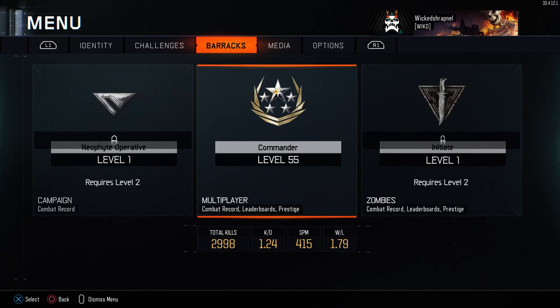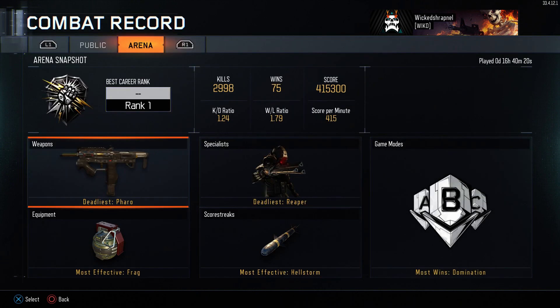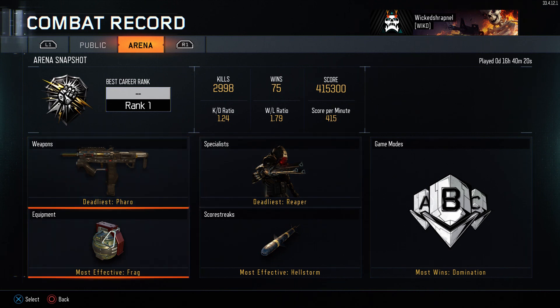Hello, this is Wicked Shrapnel and I just reached the max of level 55, ready to prestige for my first time. Let's see how long it took me — 16 hours, 40 minutes, and 20 seconds. I got a 1.24 K/D, 1.79 win-loss ratio, 415 score per minute, 2998 kills, 75 wins, and 415,300 score. My deadliest gun was the Pharaoh — I like that one a lot — and the Reaper. It's frags.